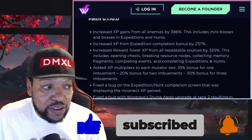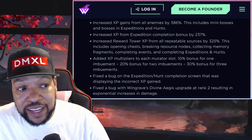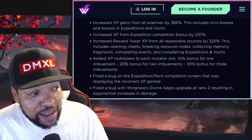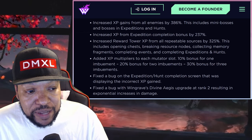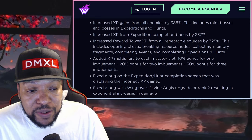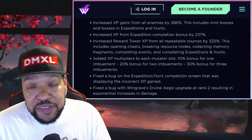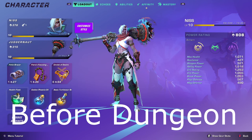It's talking about the increased XP gains. If you guys can see it, it says increased XP gains from all enemies by 386%. This includes mini bosses and bosses and expeditions and hunts. Increased XP from expedition completion bonus by 237%. Increased reward tower XP from all reputable sources by 325%. Oh my god! I have a video up here on the screen showing a dungeon completion and you can see the kind of experience that it has going on with it.